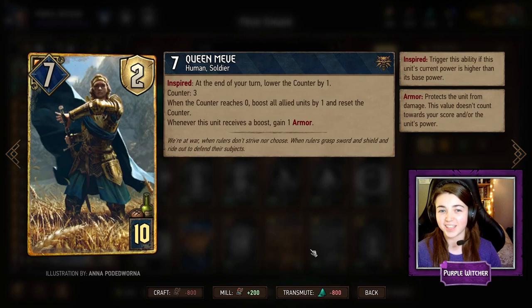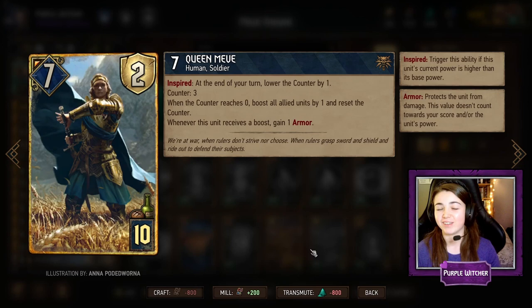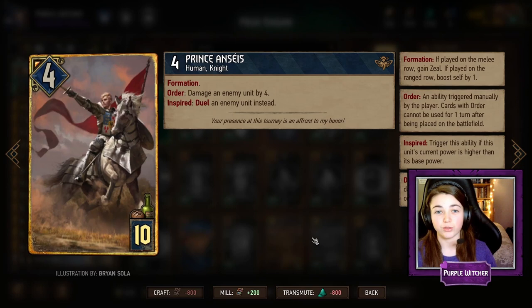Queen Meve is one of the main cards in this deck and she is actually my favourite Gwent card of all time. Every turn when she is boosted she lowers her counter from three down to zero, and when the counter reaches zero she will boost all allied units on the board by one. Which is incredible when we have a lot of units, and I cannot wait to show you in the gameplay.